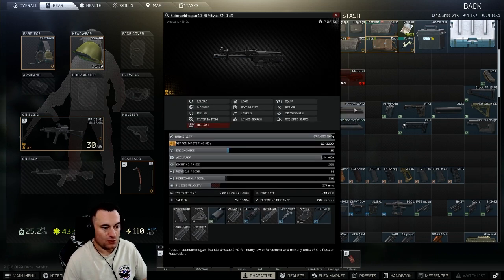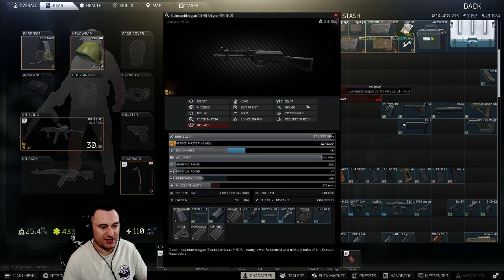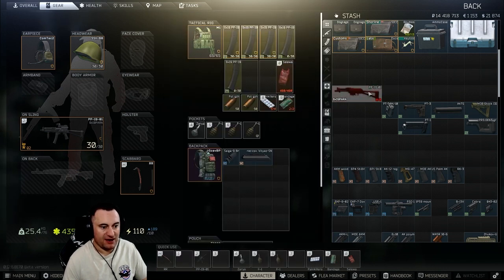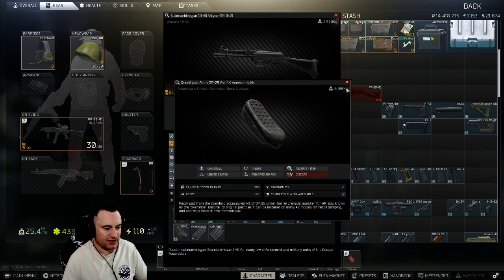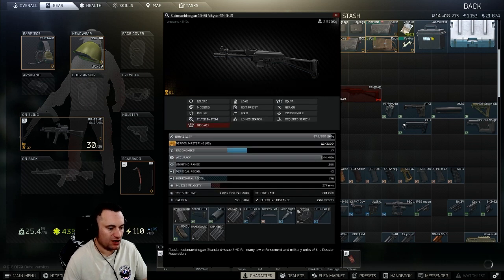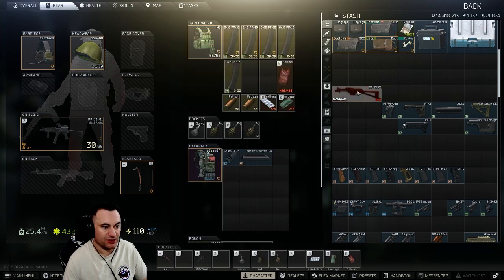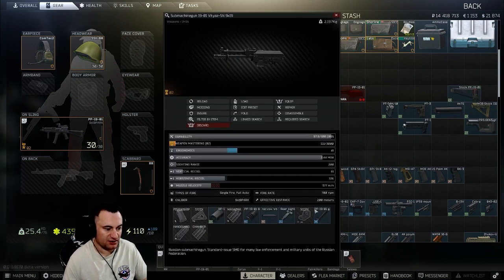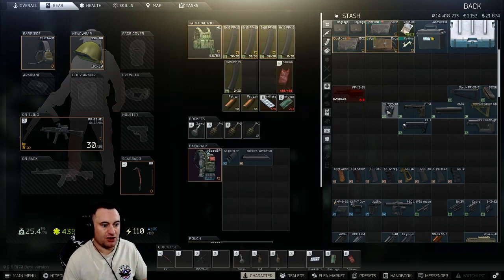For stocks, it comes standard with the PP19 stock. You can put the butt pad on there like most other AKs — gives you negative five recoil and one ergonomics. The stock by itself is 40 recoil and five ergo, so it's pretty good. There's nothing wrong with running it straight stock. You can also go with the PT lock, which gives you the ability to put the PT3 and PT1 on.